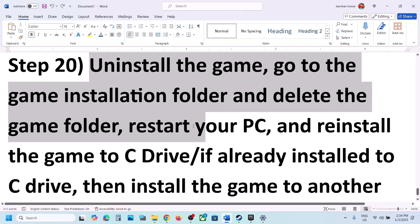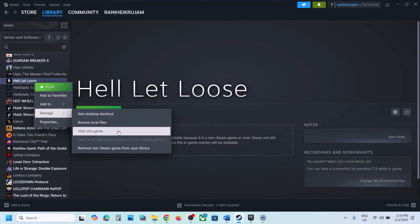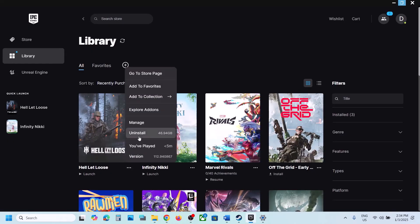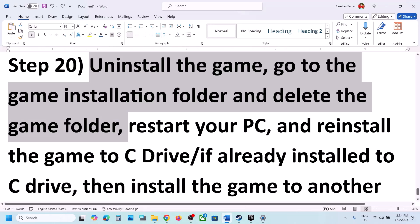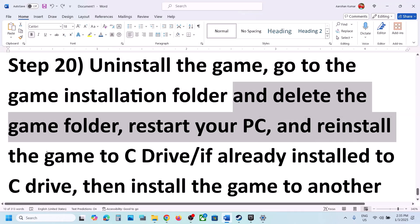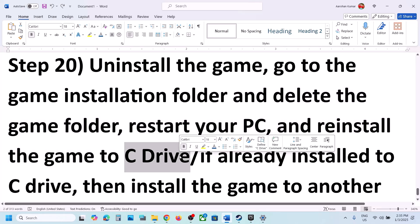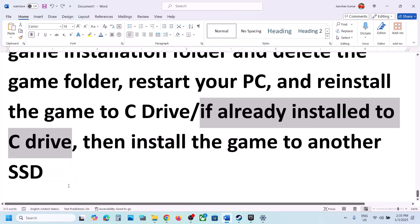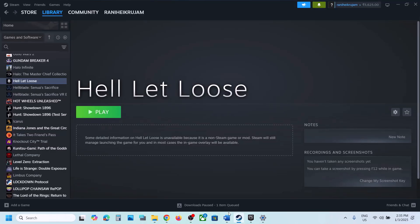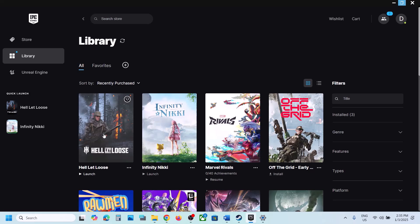The last step is to uninstall and reinstall the game to a different drive. Right-click the game, select Manage, and click Uninstall. After the uninstall, go to the game installation folder and delete the game folder. Restart your computer, then reinstall the game — if it was on an external or secondary drive, try installing to the C drive, and if it was already on C, try another SSD. One of the steps shown in this video should help you run the game successfully on your Windows computer. Thank you for your time — please like and subscribe.